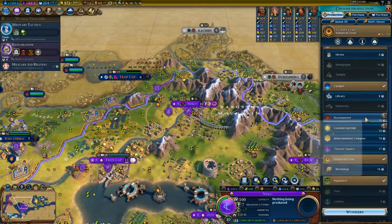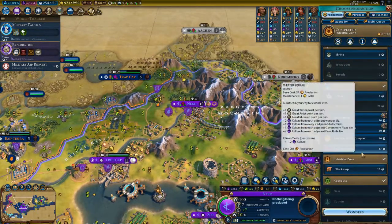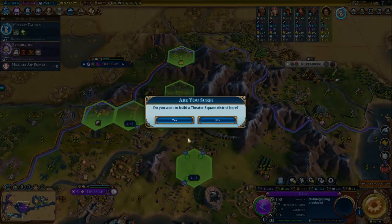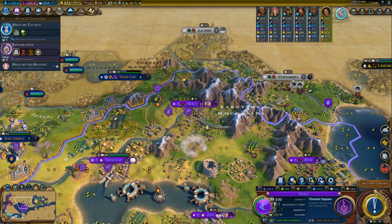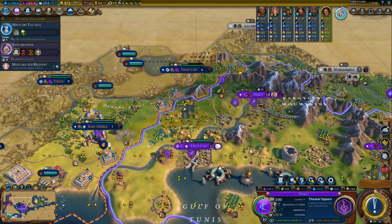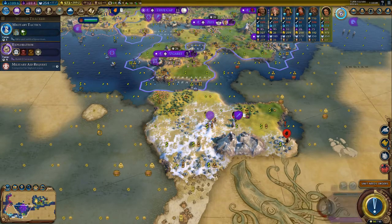Nice — you finished a good industrial district. A cultural district or commercial — commercial will be plus four, that's really good. But cultural district will be plus three, which is also really good. It will improve the other district as well once I have something in here.